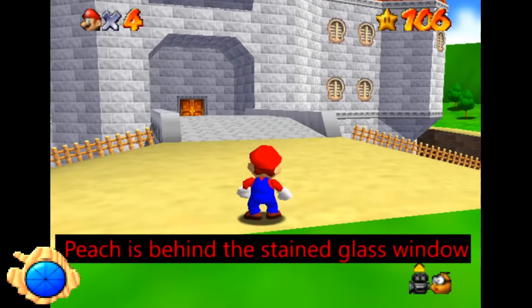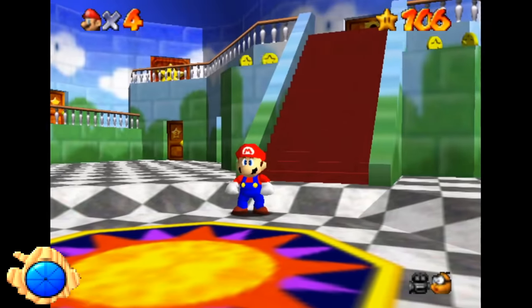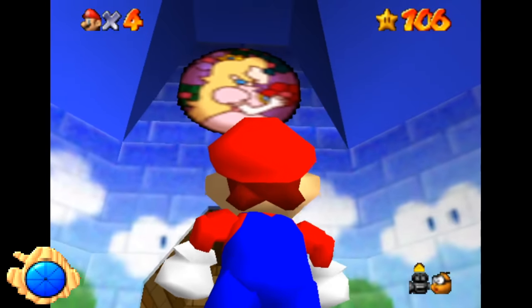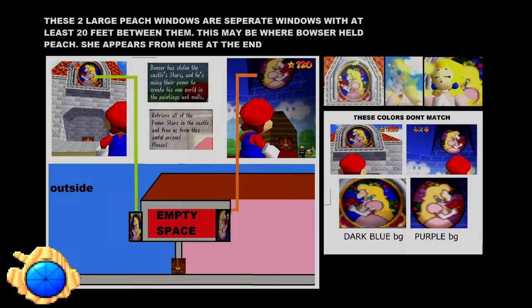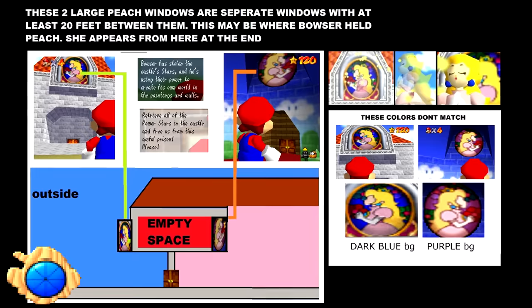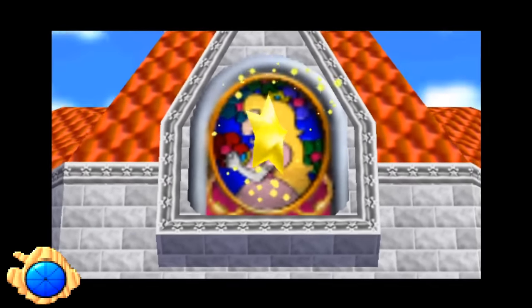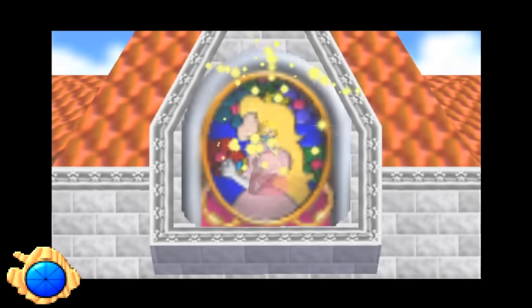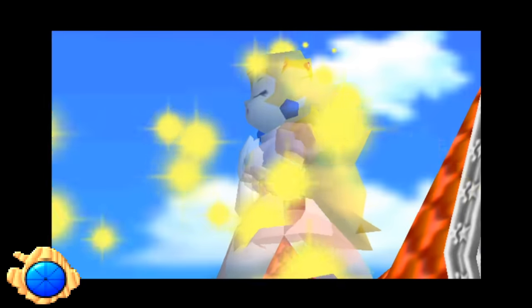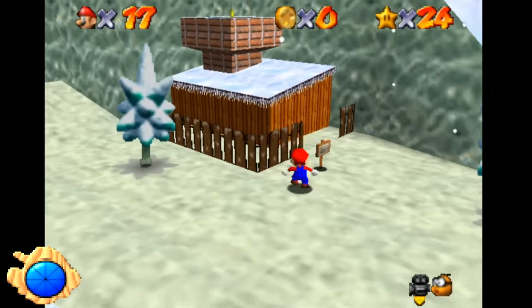Peach is behind the stained glass window. The stained glass painting at the front of the castle is iconic, but once you go inside you'll notice the interior version's texture is slightly different. There's the belief that this isn't just a window with two sides — there's a tiny area inside. At the very end of the game when Peach finally spawns in front of the castle, the belief is she was actually behind the stained glass the whole time. It makes sense thematically — the whole game you're entering paintings, and stained glass is a piece of art.